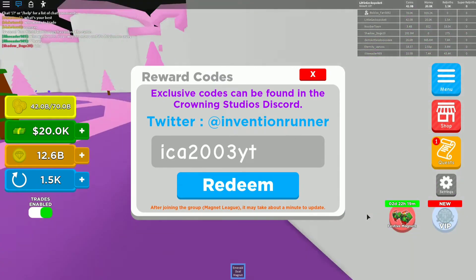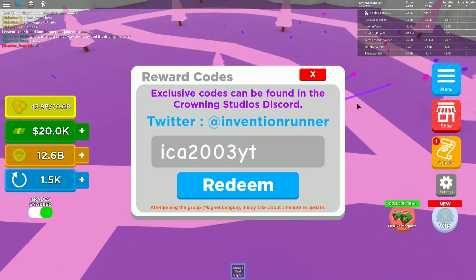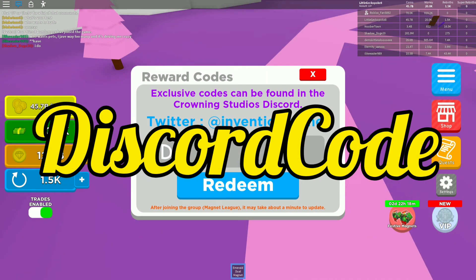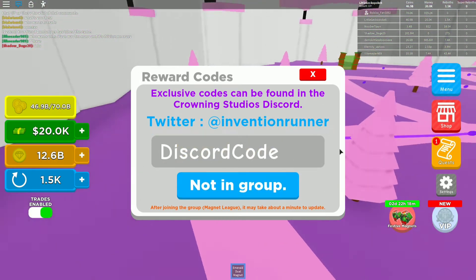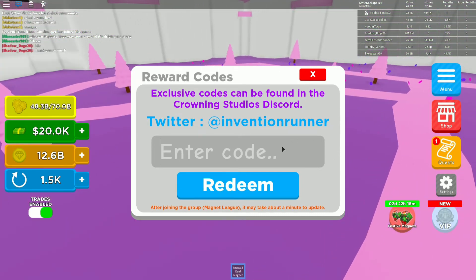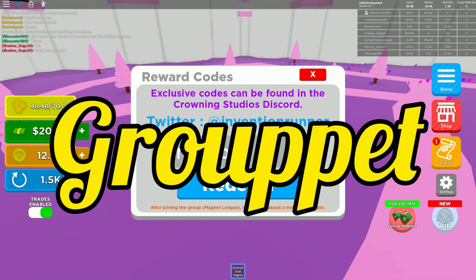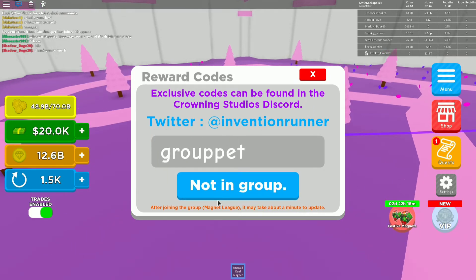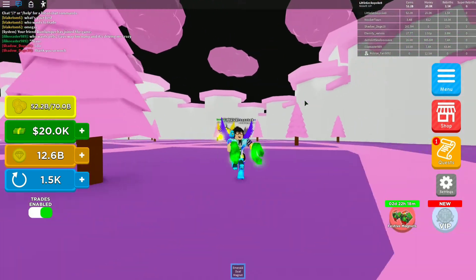The last two codes require something special. If you join the official Magnet Simulator group, you'll be able to redeem this code — but if you haven't, go join them. The next code is the Discord code. I'm not in the Discord, but if you are, go ahead and redeem that code. The final code is GROOP PET — I think it gives you a pet. It doesn't work for me because I haven't joined the group, so I wouldn't be able to redeem it.